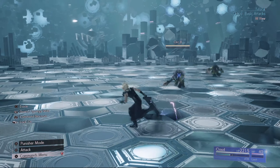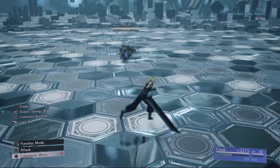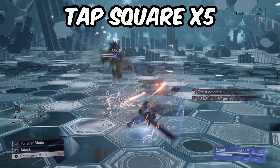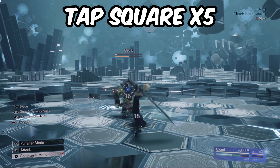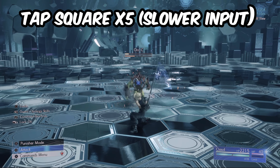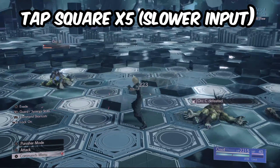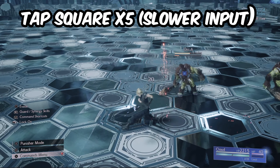Starting off with Cloud's default mode, which is Operator mode. In this mode he's very agile and very mobile, able to quickly maneuver around the field. You have your basic five-hit combo which you perform by pressing square five times. The speed at which you can output this combo depends on how quickly you press the square button, giving the player a lot of agency and freedom in controlling the flow of combat.